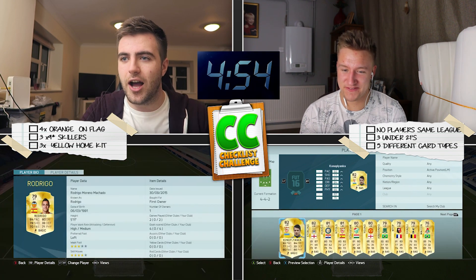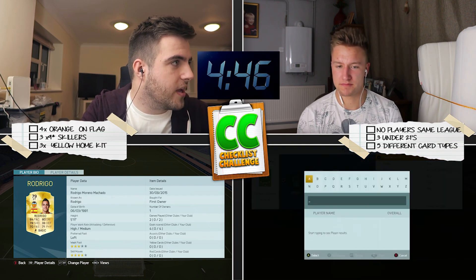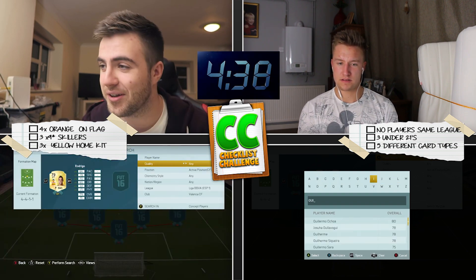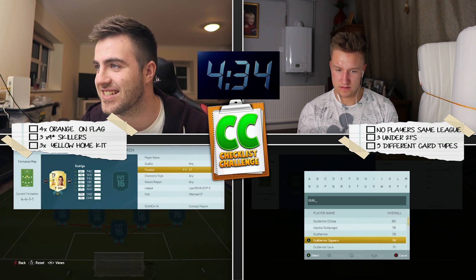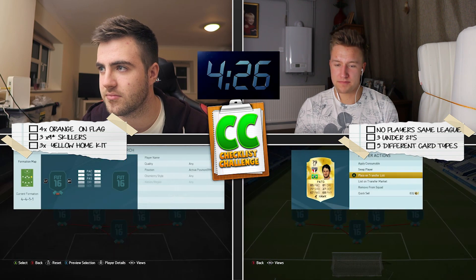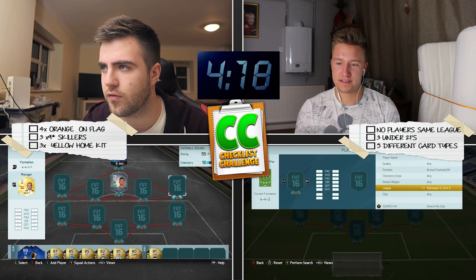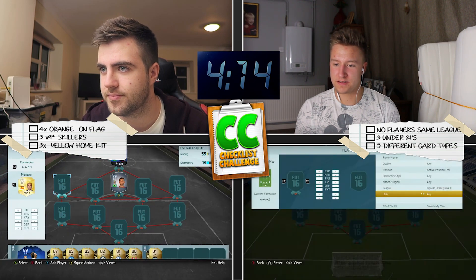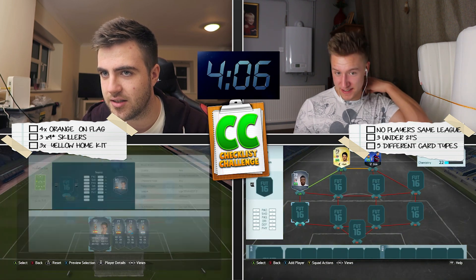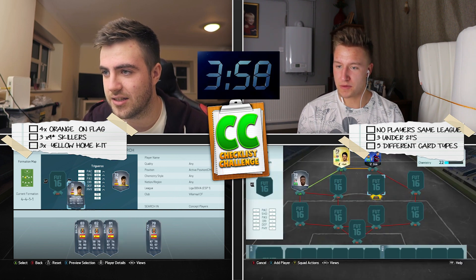Is it Valencia or Villarreal that play in yellow? Valencia home kit — oh it's white. It's going to be Villarreal. Villarreal home kit — it's yellow. I haven't got a single player in yet. This is not good. I can't do it. I'm just going to go for that guy. Free yellow home kit. Is it just the one in a yellow home kit? Or how many was it? Three. Brazil, Liga de Brazil, search concept, left mid — Michel Bastos! I haven't seen him for a while. That's a perfect link, so I don't actually need to touch them. But I do need Brazilians.